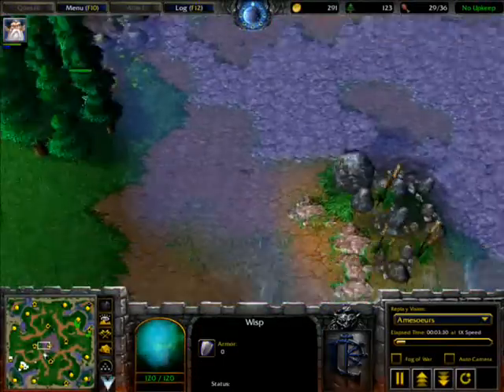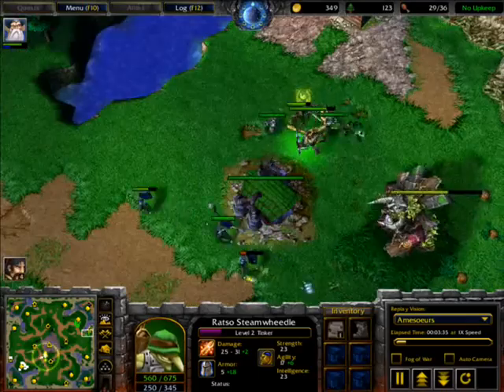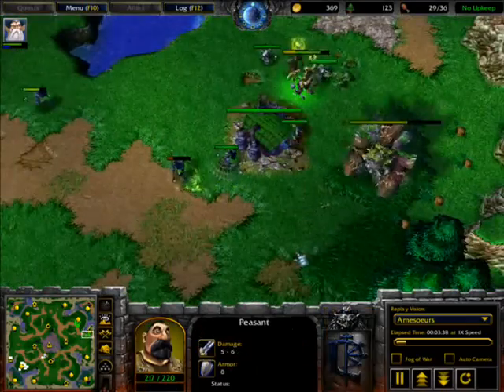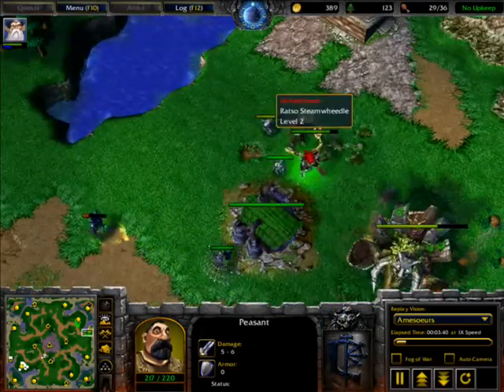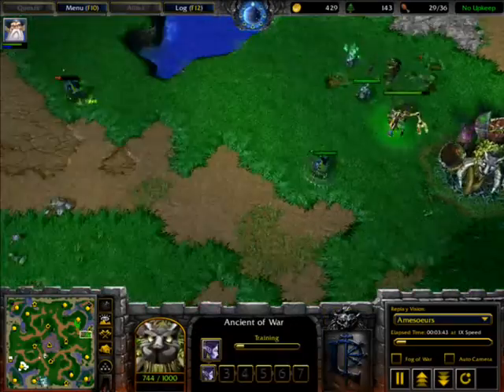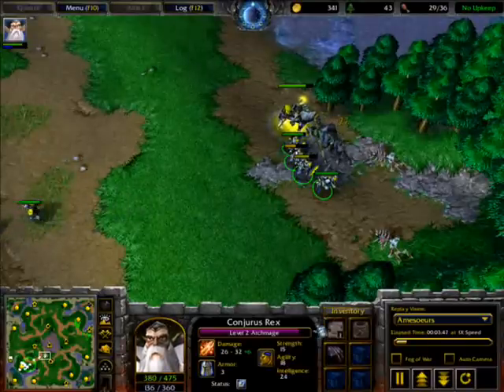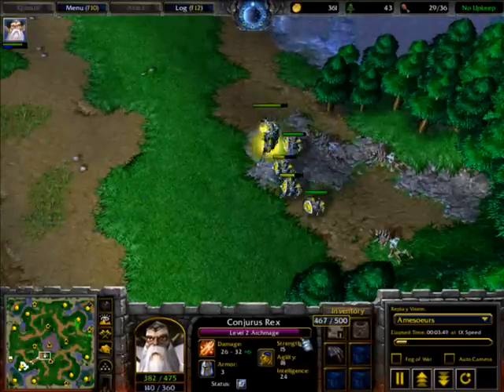A wisp is over here — I think he may be able to hear the Archmage over there. Now the Tinker is at level 2. The creeping is almost done, one more to go.